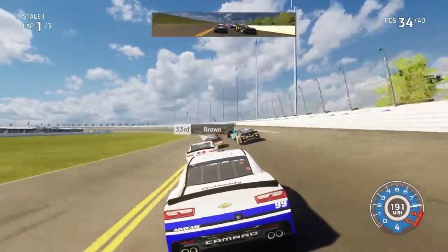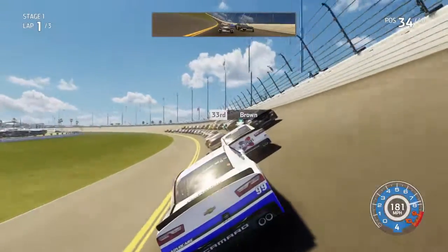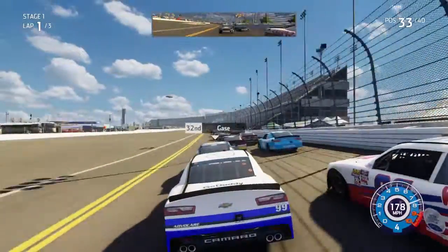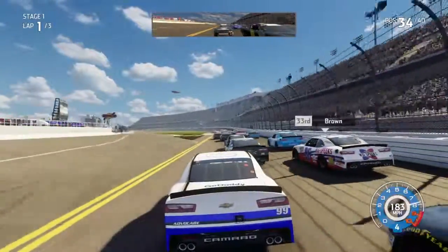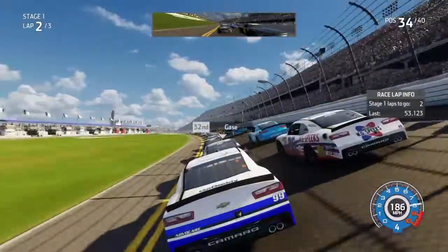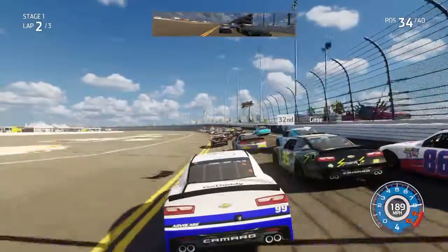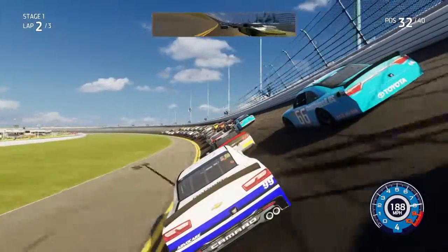Hit Tomajewski pretty hard in the 60. Brandon Brown comes up and I'm going to pass him. Joey Gase also comes up as I'm coming to the top side outside — I think their lines changed. Two laps to go here in Stage 1. We're going to try and side draft Joey Gase. We're able to get by him and we're going to try and get by Majeski here once again.